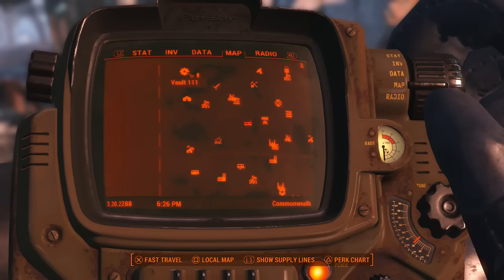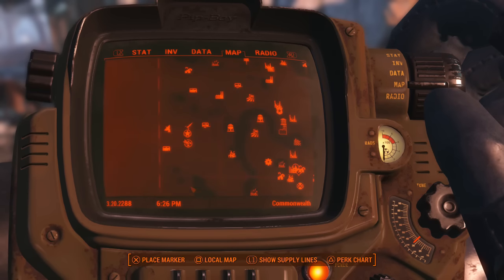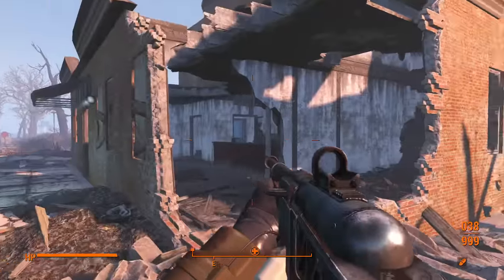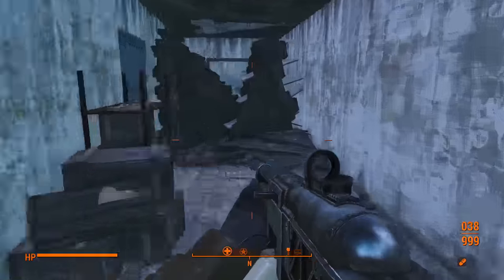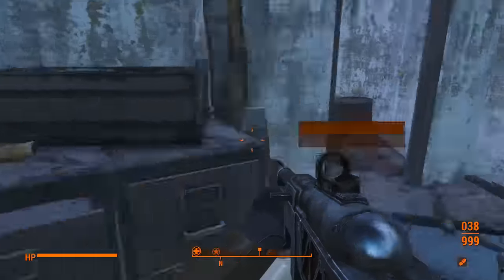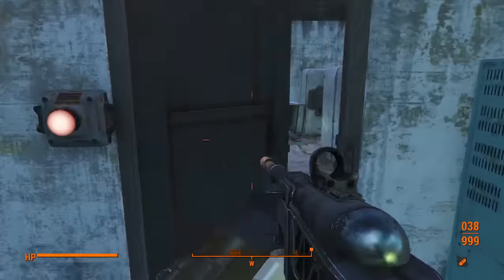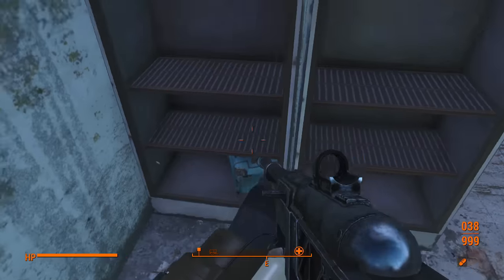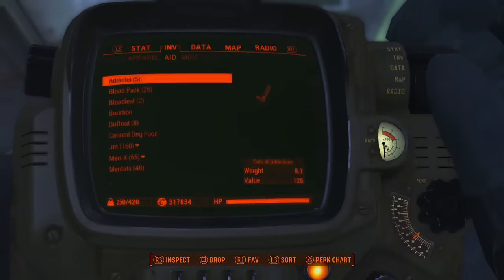The next thing I want to show you is how to get lots of stimpaks pretty easily as well as blood packs, which help make stimpaks. Head to a place called Greater Mass Blood Clinic, which is directly south from Vault 111. Once there, run around and find a way into the basement. In the basement you can find some supplies and chems, but the main thing is to find the button that opens a door. Blood packs combined with steel and antiseptic are used to make stimpaks at chemistry stations. To farm this area, sleep or wait about three to five days, come back, and farm more blood packs. In no time you can have upwards of 1,000 stimpaks.